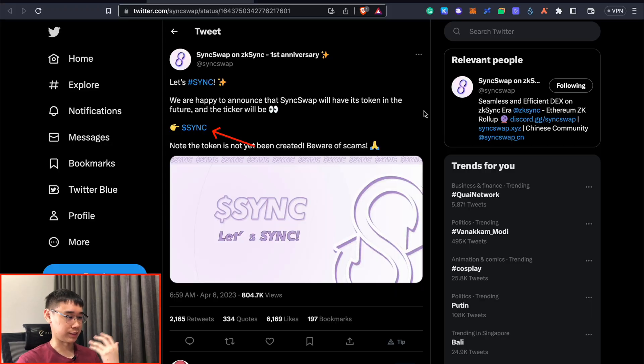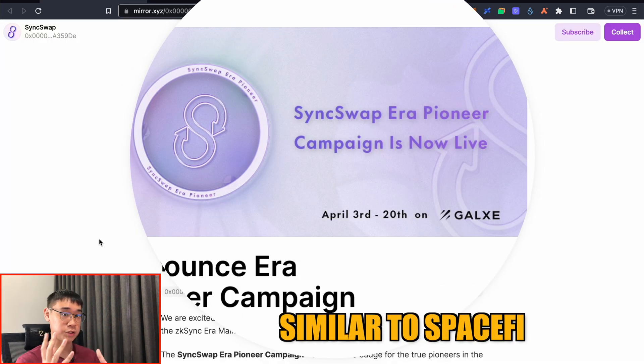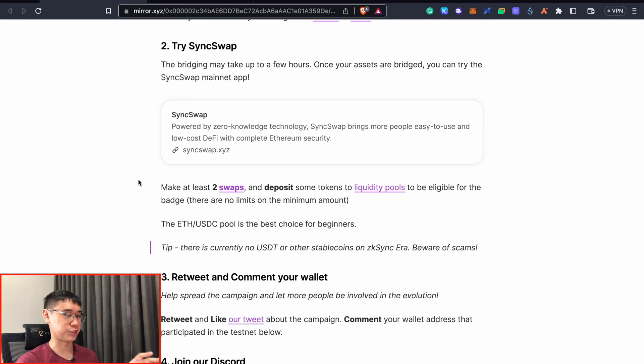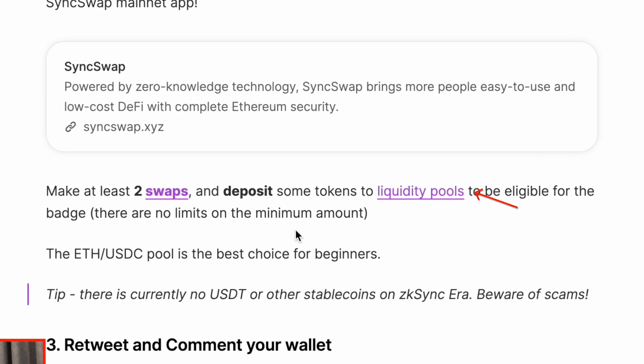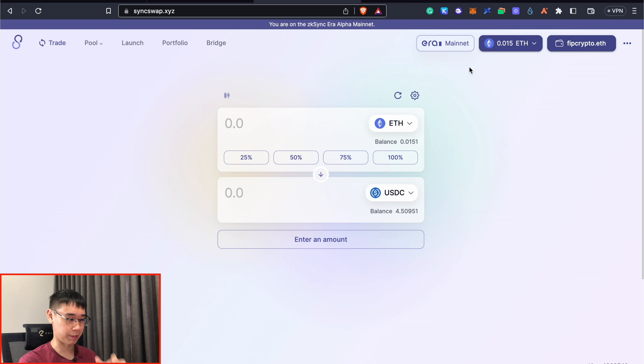SyncSwap has also announced its token that it will be launching in the future, and they also have an ERA Pioneer campaign that is similar to the actions that we did for SpaceFi. In their blog post, it mentions that you need to make at least 2 swaps and then deposit your tokens into SyncSwap's liquidity pools so that you'll be eligible for the Galaxy OAT.